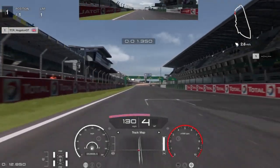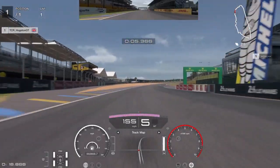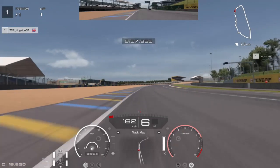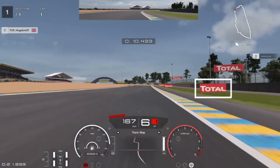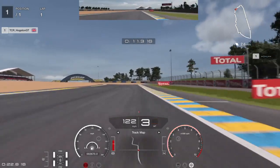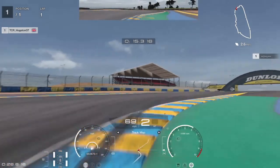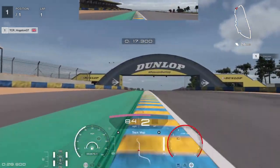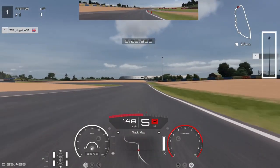Coming down the home straight, start off wide and start approaching in. You want to be looking for that total sign just here. Once you get to pretty much where I am right now, start full braking, going down into second or first gear. Get as close as you can to the first apex, clip the second apex, and then gently accelerate out. Try not to be too aggressive or else you will spin out with these cars.